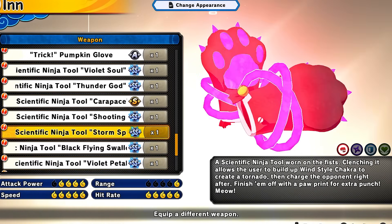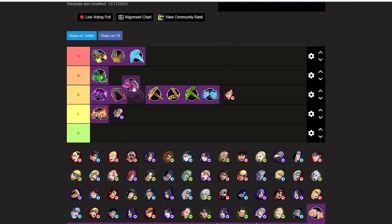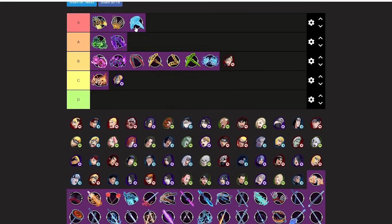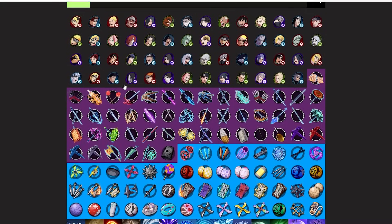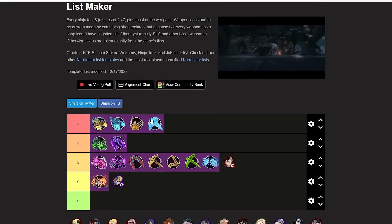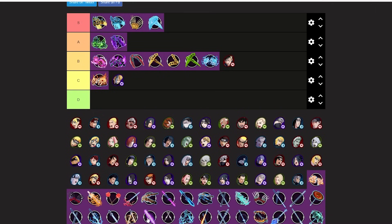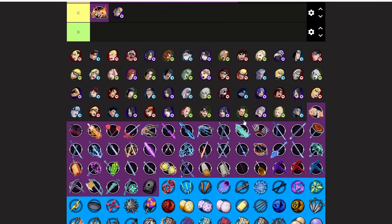Storm Spear is currently in the shop — it's like an ATK claw wannabe. The combos are pretty decent, you get a little triangle similar to the Chocolate Claws. I'll put it at high B. Black Flying Swallow is very underrated — high A-tier, really good weapon. Chocolate Claws — S-tier, same as the blue variant. I'm not sure which is specifically better so I'm putting both S-tier. Let me know in the comments if you know. Twin Fangs is underrated — good high B for ATK.